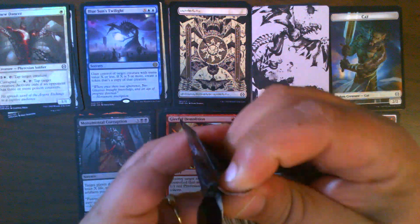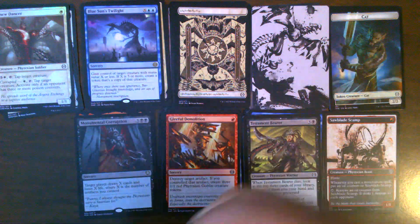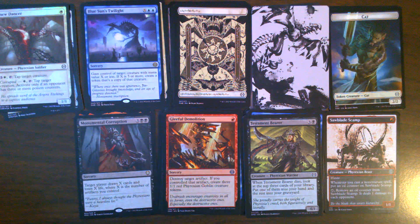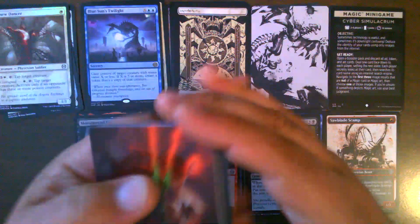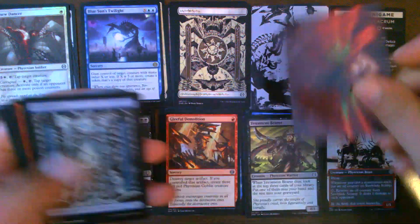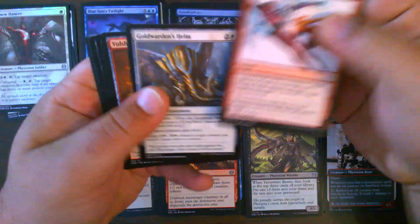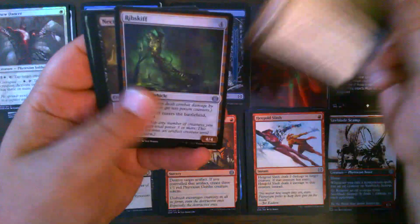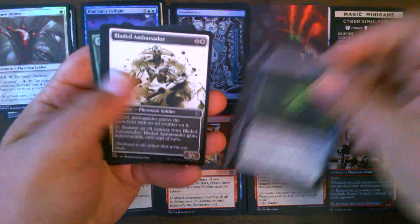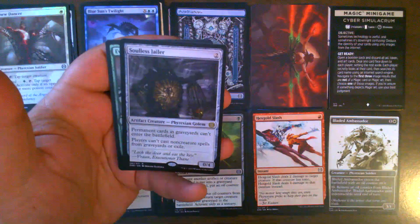Pack number five. We have a Cyber Simulacrum magic minigame card, All Will Be One for our art card, a Phyrexian island, into our commons — Thud of Rebirth, Retrofitter — and Rib Skiff and Necrosquito for uncommons. We have a Bladed Ambassador for our Phyrexian card. And a Soulless Jailer — that is our third Soulless Jailer.